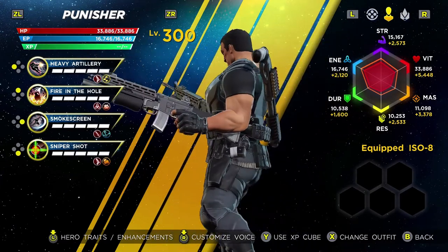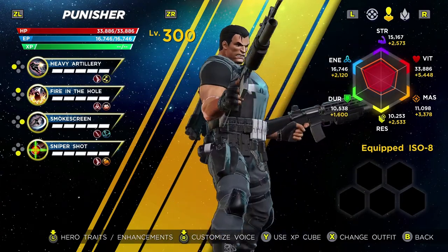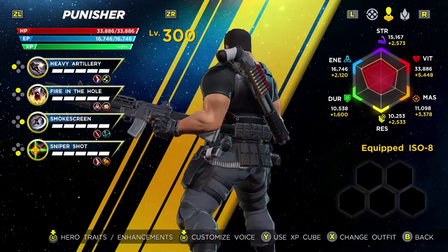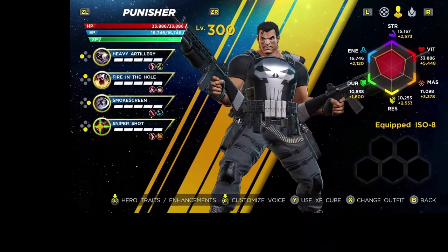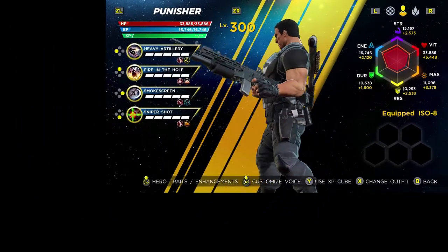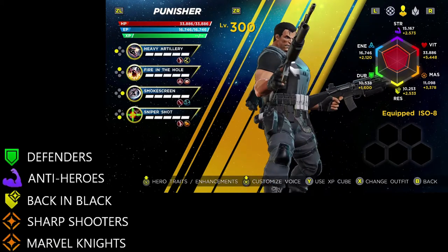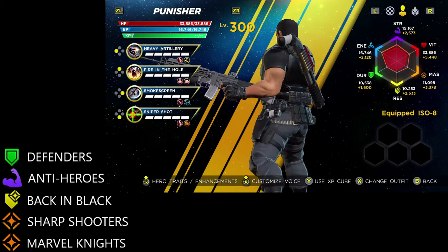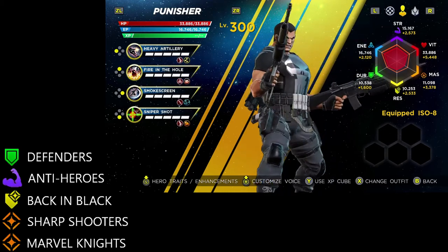To start off, let's talk about Punisher from a team build perspective. He has five different team build synergies available to him, and though none of them are overwhelmingly good, there are quite a few things that are nice to have. He has a defense synergy with the Defenders, a strength synergy with anti-heroes, a resilient synergy with Back in Black, and two mastery synergies with Sharpshooters and Marvel Knights.